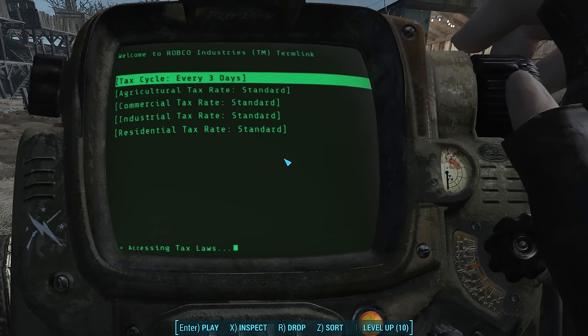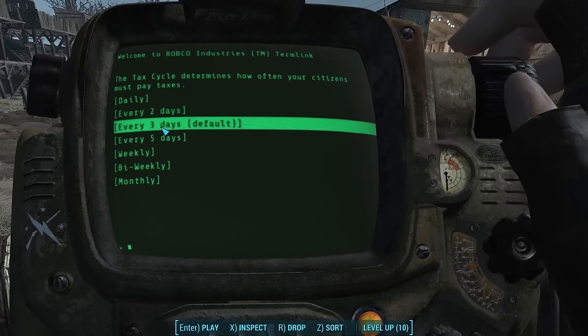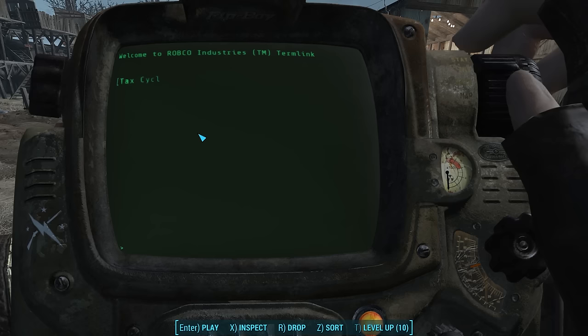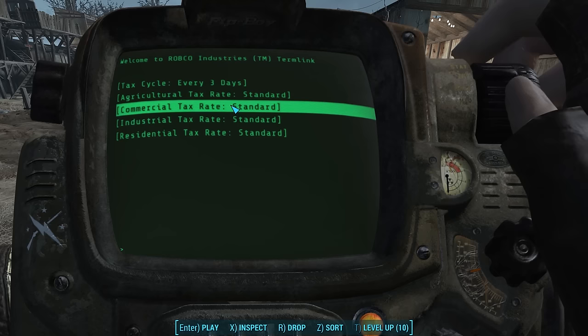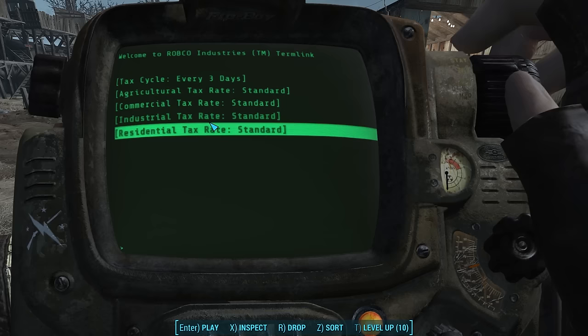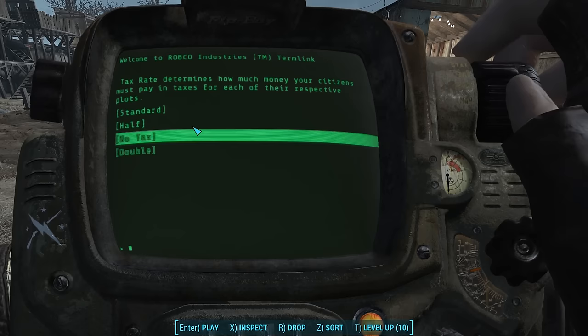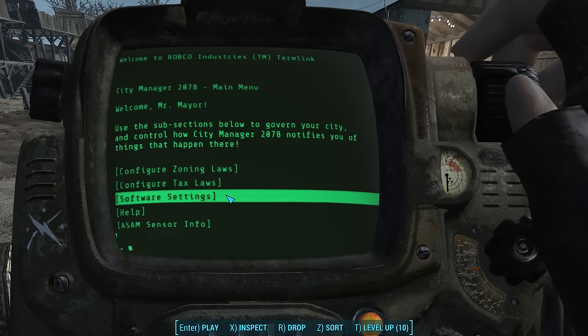The second option is where you can configure the tax laws. Your settlers will generate taxes which appear as bottle caps in your workstation. The tax cycle is every three days by default, but you can choose two days or up to five days weekly. The mod author is open to changing these based on user feedback, so leave a comment on his mod page. You can also create custom tax rates for each of the different jobs — for example, you could tax an industrial section at half the normal rate and a shop at double. The options are standard, half, no tax, or double tax.